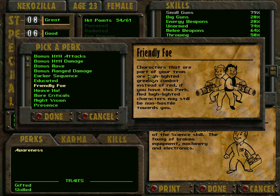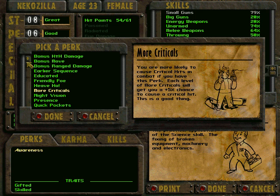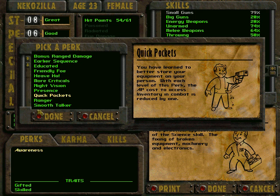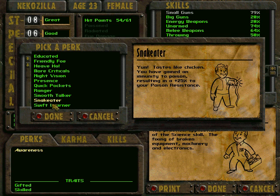Educated. Friendly — characters that are part of your team are highlighted green in common. They changed that in Fallout 2 and made all your friends green. More criticals — that's a good one to have. Quickpockets — that's also a good thing to have. Smooth talker. Snake eater.